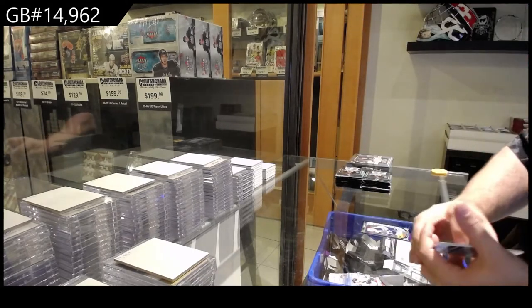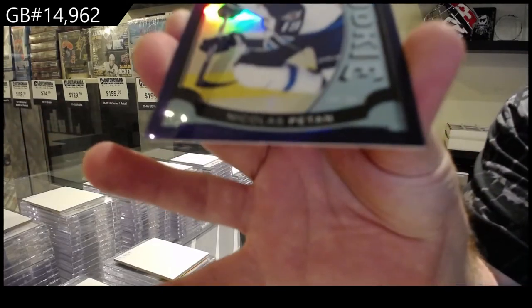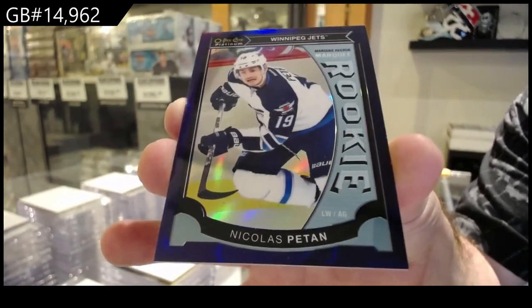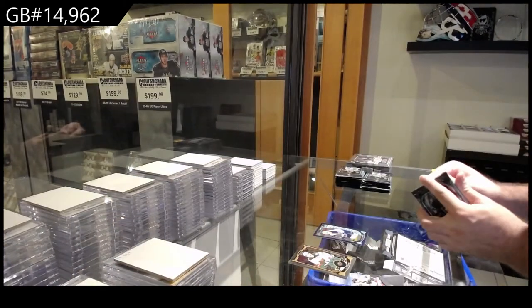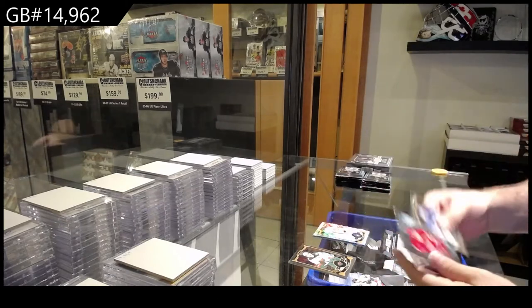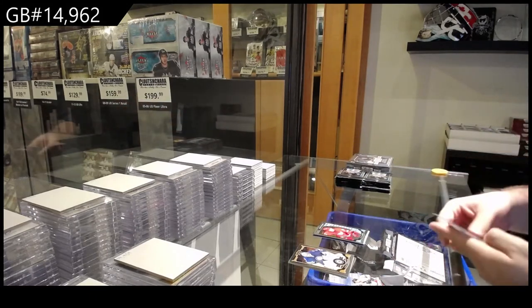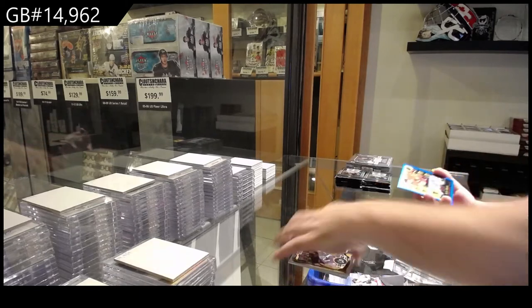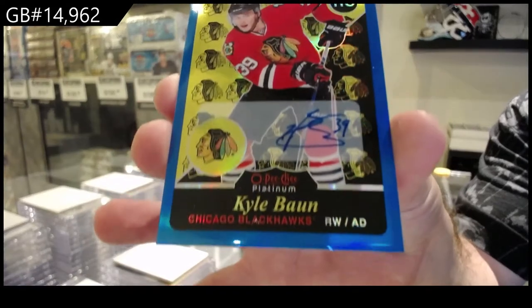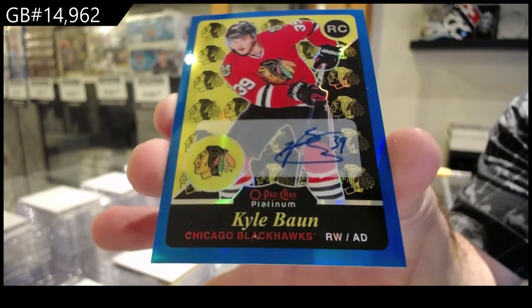Nice start. All right, we've got a purple rookie to 25 for the Jets of Nick Patan. Purple rookie of Patan — those were super rare to hit. Trax of Funuf for the Leafs. Larkin Marky rookie for the Red Wings. We've got a blue rainbow retro rookie auto, Kyle Bond for the Hawks. Blue rainbow retro rookie auto — Bond, Hawks.